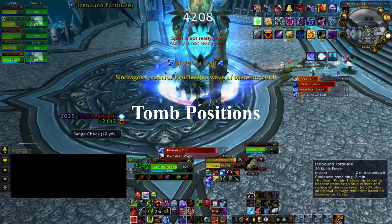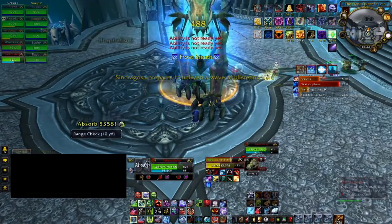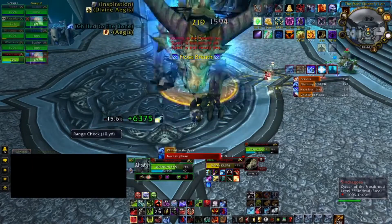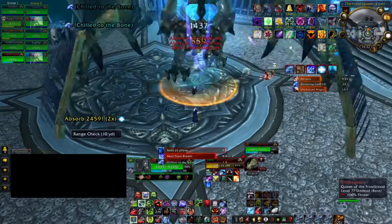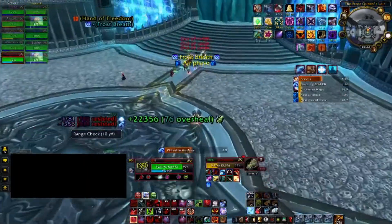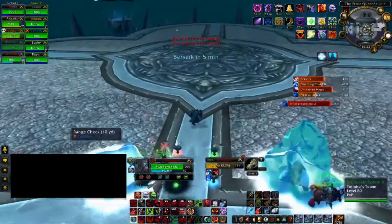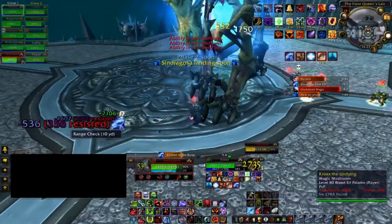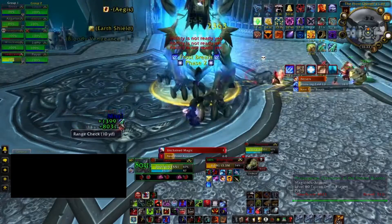You continue this cycle until phase three. In phase three she no longer flies into the air — instead she will freeze one individual with a Frost Tomb rather than two. That person needs to run into the melee group and get hit by the Frost Tomb beside the boss. All the melee run out, the person gets hit alone, then everyone goes back in and kills the tomb. She will still do Blistering Cold in phase three, so you need to time it — usually around the second and fifth or sixth frost tomb. You need to leave a Frost Tomb up so that you can hide behind it; if she can't see you, she can't damage you with Blistering Cold. Use your DBM timers to track when it's coming.